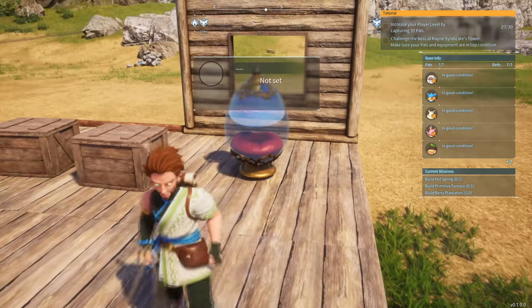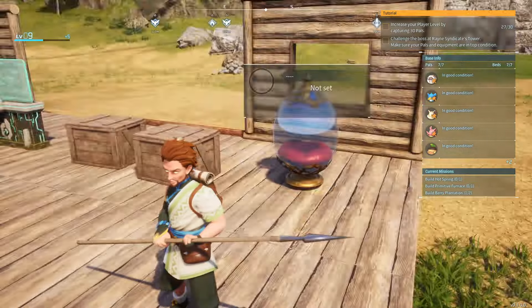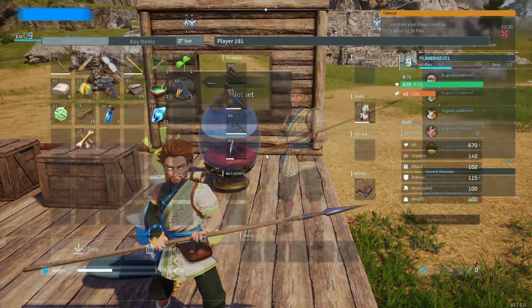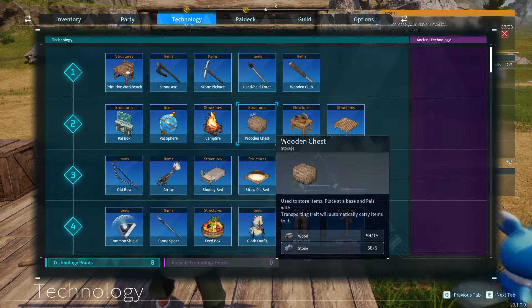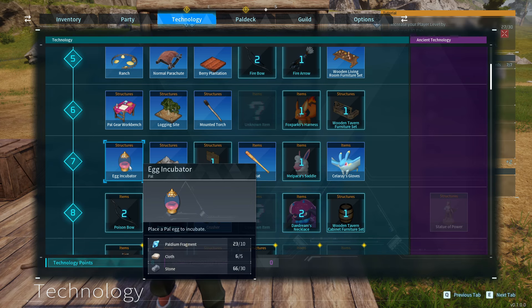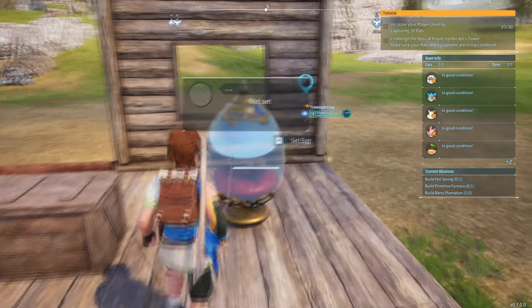Alright, you need this thing right here. When you find an egg just out and around — there'll just be eggs all over the place — you want to build this. I'm just going to quickly show you the technology you need to build it. It's a level 7 technology, right here. You just need some palladium fragments, some cloth, and some stone. Then you go and plop it down.